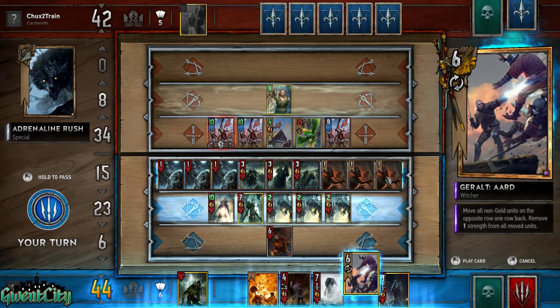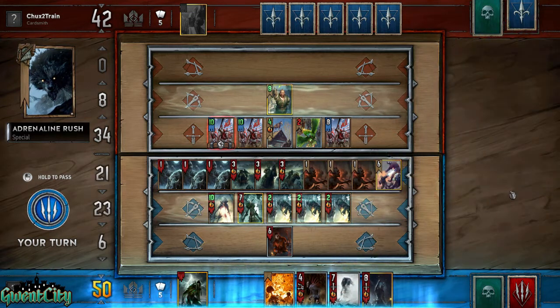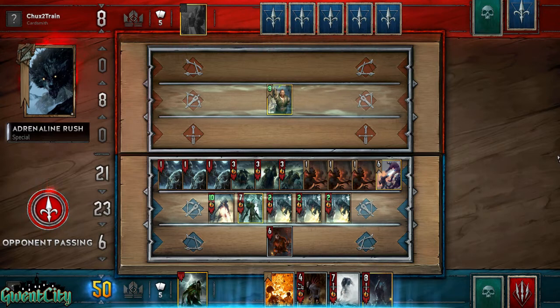From here on, we go to Level 20. This is really, really important, because at Level 20 you get Decode. What does this mean? This means it's one of the best Neutral Legendary cards in the game.